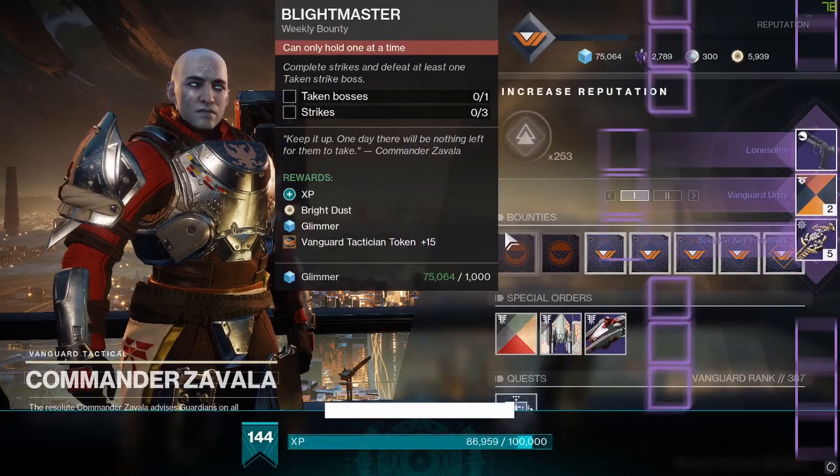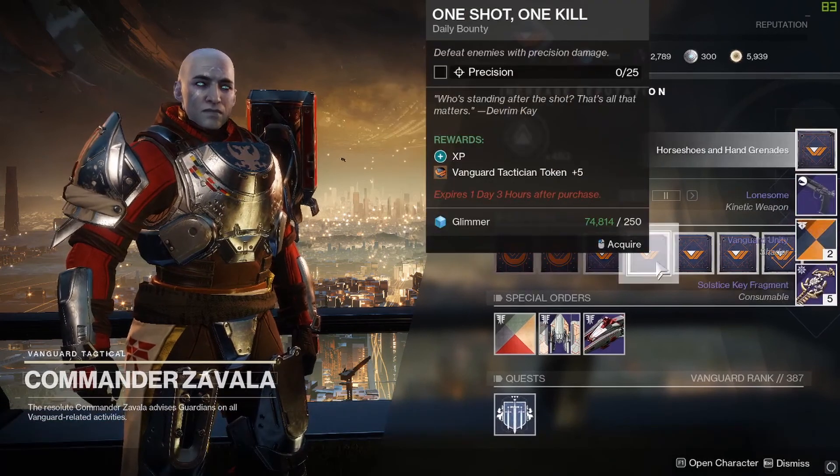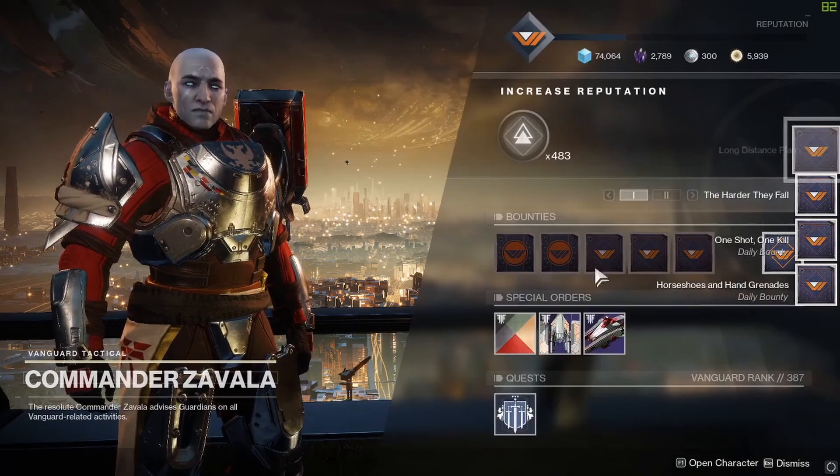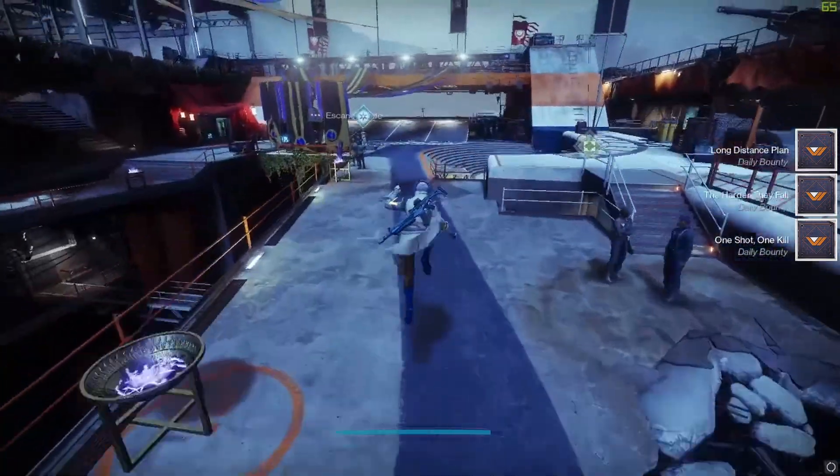Key fragments drop from every activity you complete during solstice, including leveling up with Zavala. You don't get packages from doing Zavala bounties, but I'm picking them up anyway because bounties are my favorite thing to do in this game.